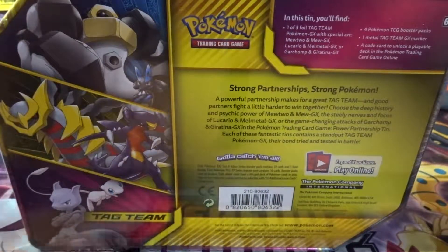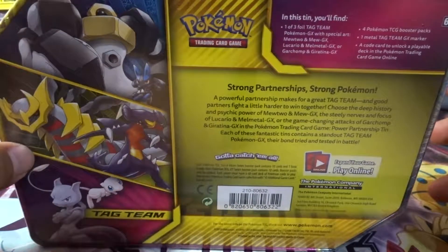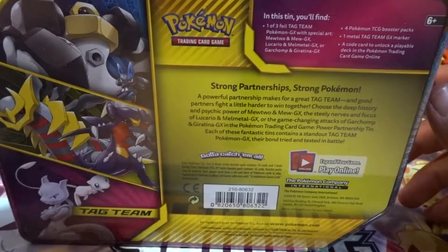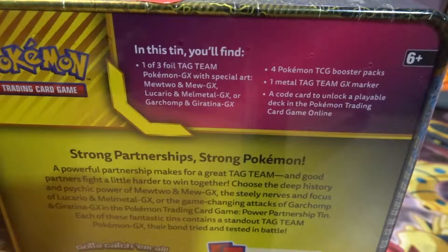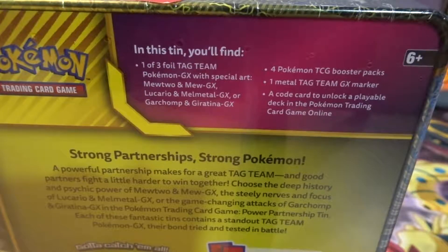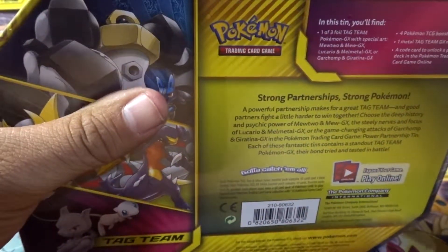So what it comes with: it's a Tag Team tin, one of three foils which is Melmetal — we've already done this one, and we'll be getting Mew and Mewtwo. Comes with four Pokemon TCG Booster Packs, one Metal Tag, and a code card for you guys. I hope you guys pull that amazing Charizard, or whatever this tin gives you — pull something amazing.